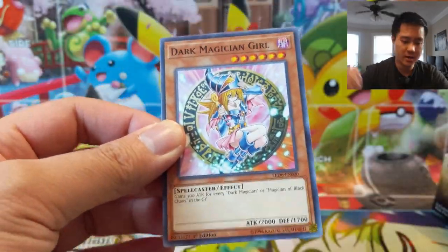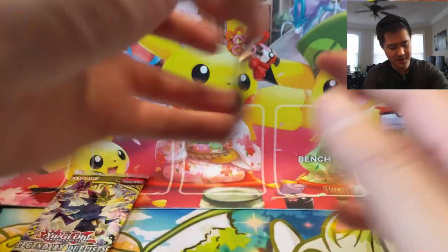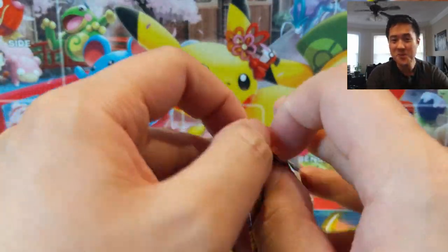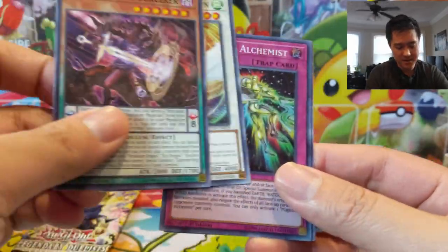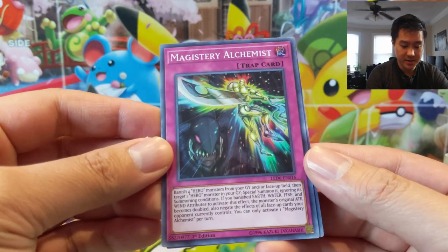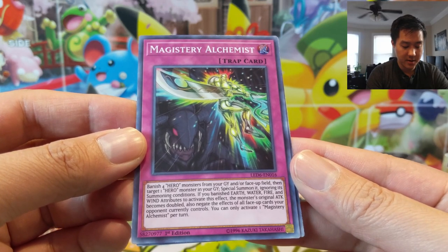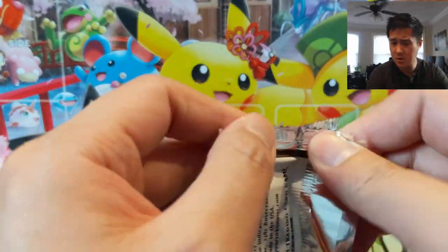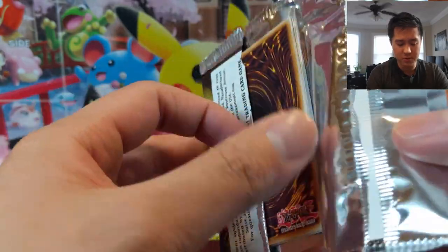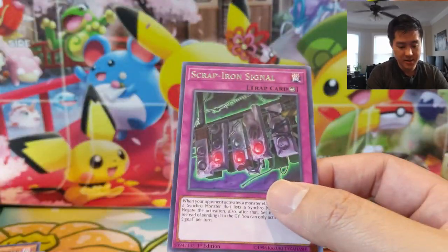There was one cool Dark Magician-based fusion card — everything in this set is Magician something. Super stoked we pulled that Magician Soul. Hit the like button and show some support for this Yu-Gi-Oh opening! Magistrate Alchemist: banish four hero monsters from the graveyard or face up, then target one from the graveyard and special summon it ignoring summoning conditions — interesting. That was the last pack for the first half of the box, so it seems like you get two ultras per side and maybe four supers.